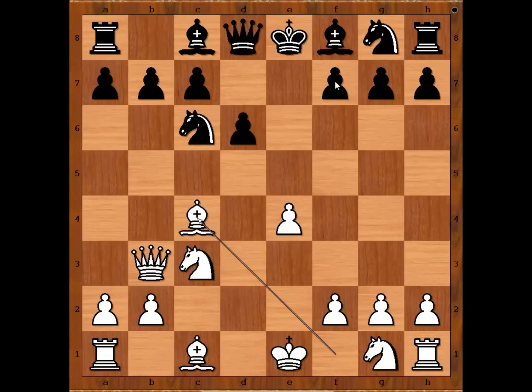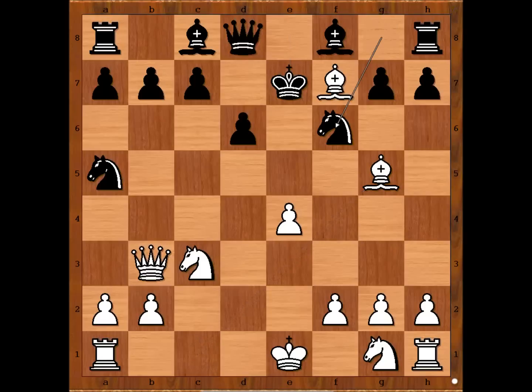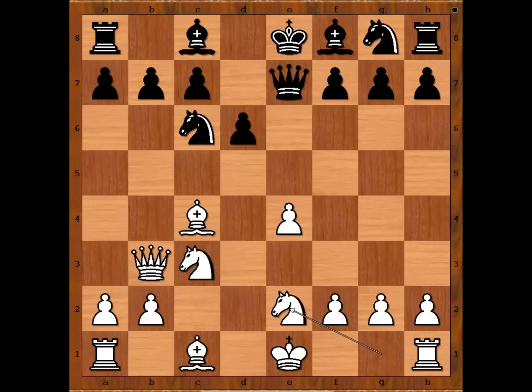Threatening Bishop takes pawn on F7. Defending the pawn. If Knight to A5, forking the Queen and the Bishop — Bishop takes on F7 check, King to E7, Bishop to G5 check, Knight to F6, Queen to D5. In the game we have Queen to E7. Knight from G to E2. Knight to F6.